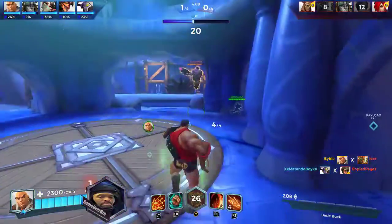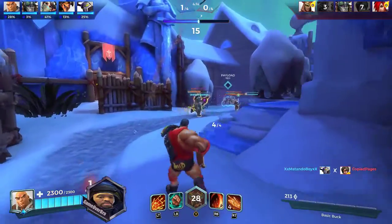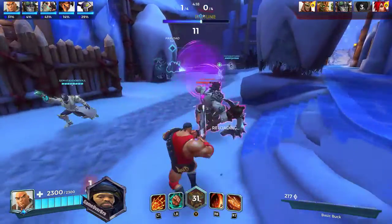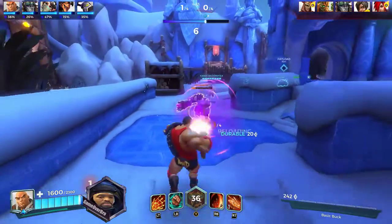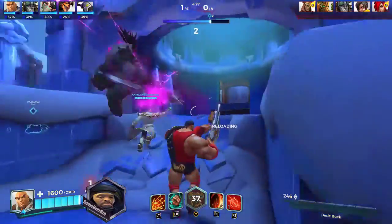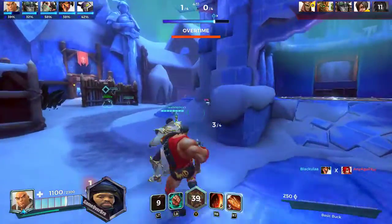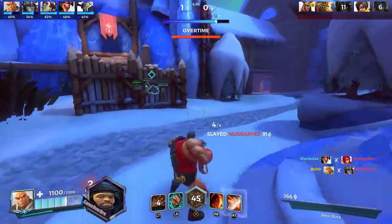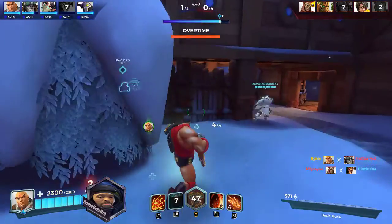Watch out behind you — crazy axe man. That'll keep him healthy. 15 seconds remaining, we gotta put him down. 10 — leave him back there, we're pushing it. Six, four, three, two, one — try to net him, run! Overtime — it's gonna take two of us to get you. There we go! Enemy ramp — oh, I got shot out the sky!